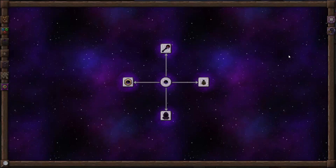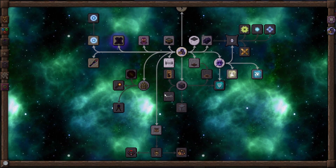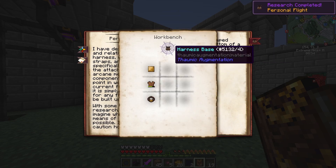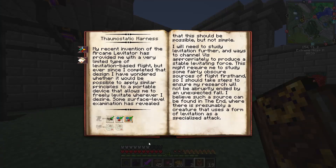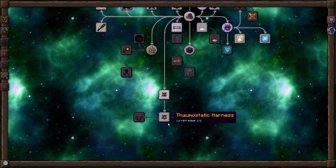This armor can be dyed. Thaumic Augmentation — let's get into this and make our way down to Personal Flight. We want Personal Flight — complete that one, so we got the harness. It doesn't really do a whole lot right now. Next up is the Thaumostatic harness — we're going to have to go to the end and be levitated by a creature from the end before we can get flight.